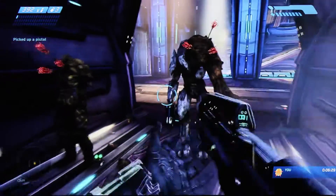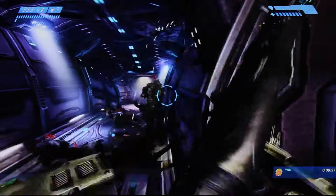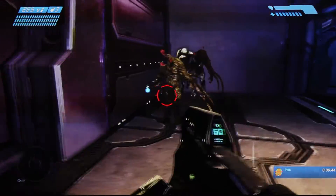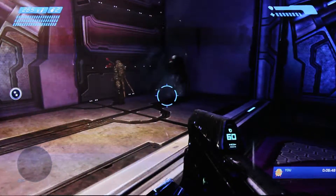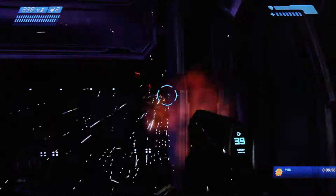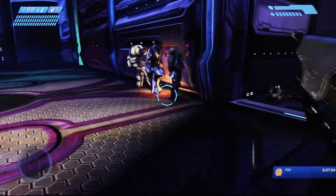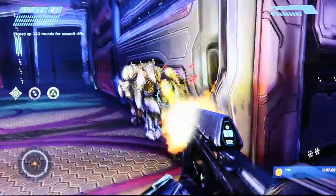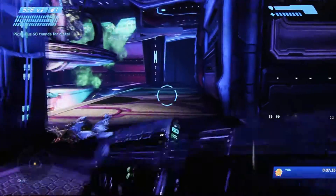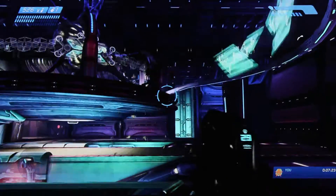If you find a pistol, replace that for your plasma pistol. When I go past the store, all of them should fall down. Right here, you want to throw a grenade and shoot this one, then this guy. Throw another grenade here. If you keep moving far enough, they should move. When the Carrier Form explodes, make sure to shoot all the infection forms.